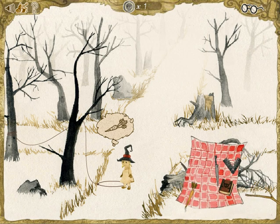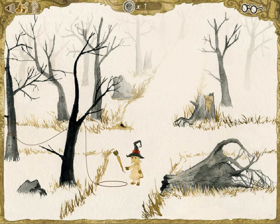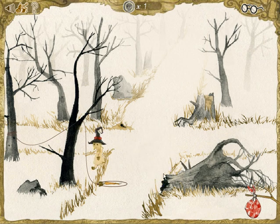Now here's an example where the item is there but you can't click on it directly. You have to go into your bag, grab the carrot, and then drag it over. And usually, once you drag it within a certain radius of Gretel, she'll automatically do something with it. Now we somehow have to get that silly rabbit out of there.